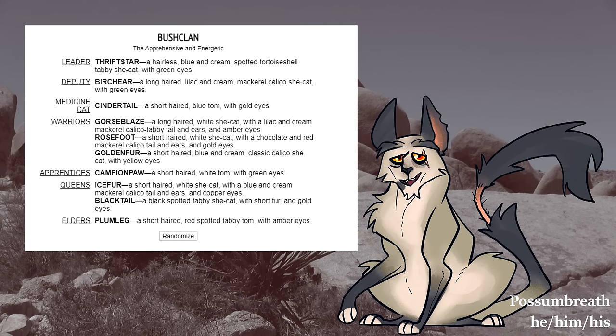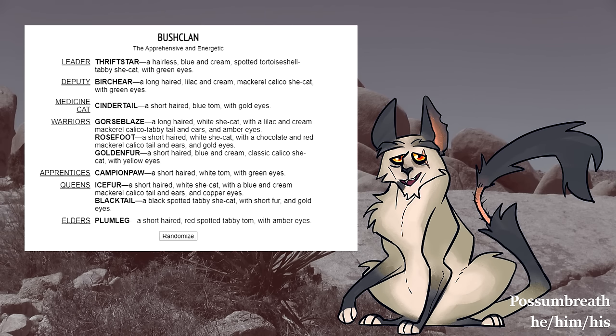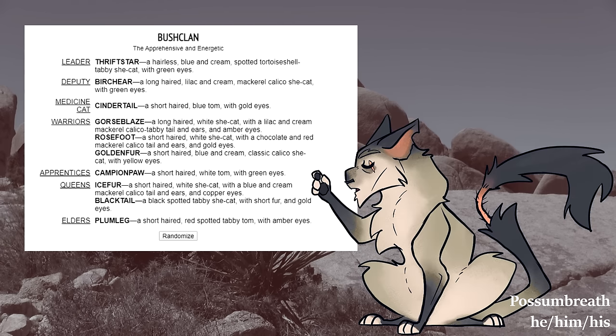Three things stuck out to me immediately. First, their leader is a hairless cat, which is my favorite kind and meant I was immediately excited to draw her. Second, there's only ten of them. And third, the only adult male who isn't an elder is the medicine cat. A normal clan doesn't look like this, and I was immediately intrigued. There was a story there, and I wanted to figure out what it was.